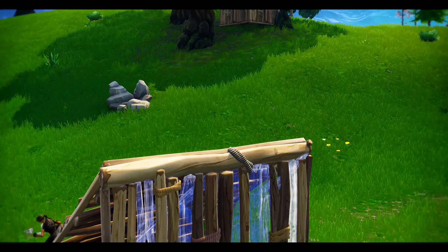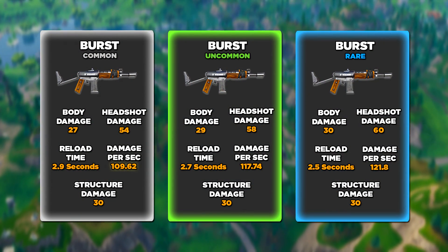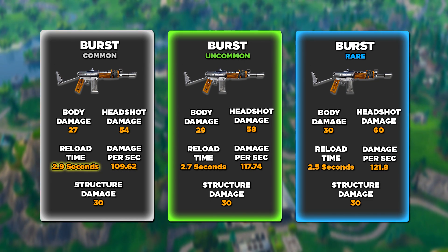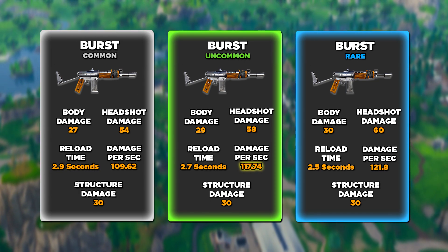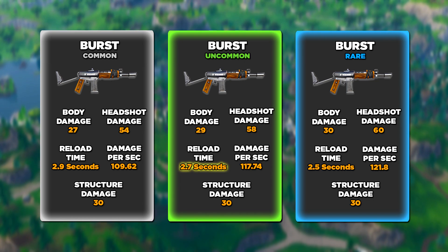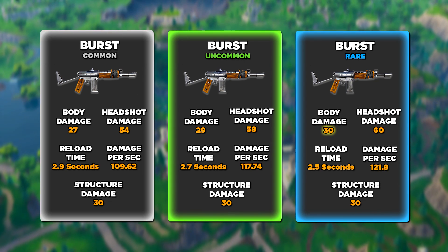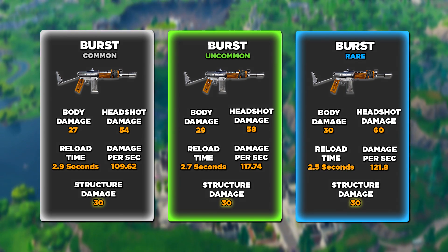Now I want to get into the damage stats on each of them. The grey burst does 109.62 damage per second with a body damage of 27, headshot damage of 54, and a reload time of 2.9 seconds. The green burst does 117.74 damage per second with a body damage of 29, headshot damage of 58, and a reload time of 2.7 seconds. The blue burst does 121.8 damage per second with a body damage of 30, headshot damage of 60, and a reload time of 2.5 seconds. They all deal the same structure damage which is 30.